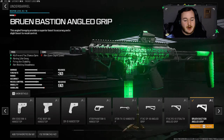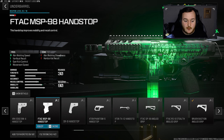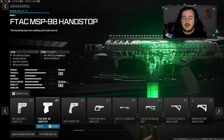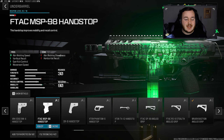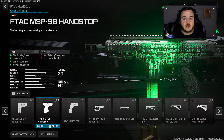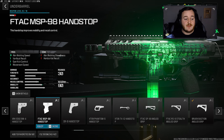For the underbarrel, my first attachment is the MSP 98 Hand Stop Grip. This attachment is really good on the HMR9 because we're getting a lot more mobility and handling — aim walking movement speed, movement speed, we're moving faster. With this SMG the mobility and handling is pretty high, which I like a lot. We're also getting some vertical recoil control and gun kick control. I like this SMG a lot because of the high fire rate it has, and it also has some good recoil control.